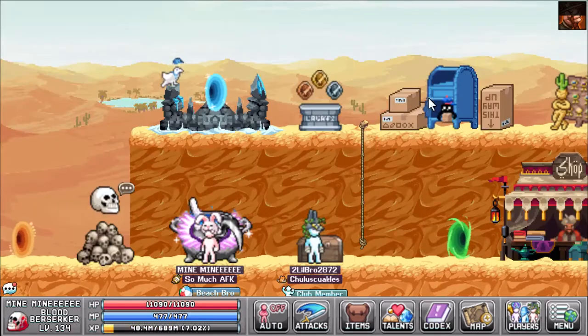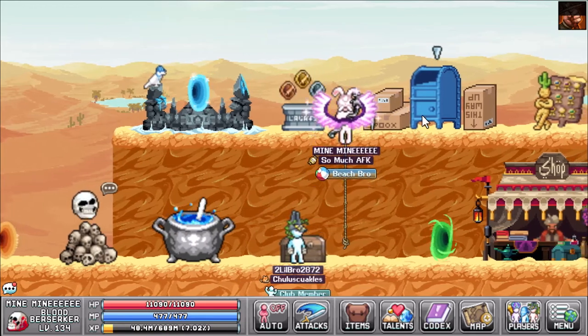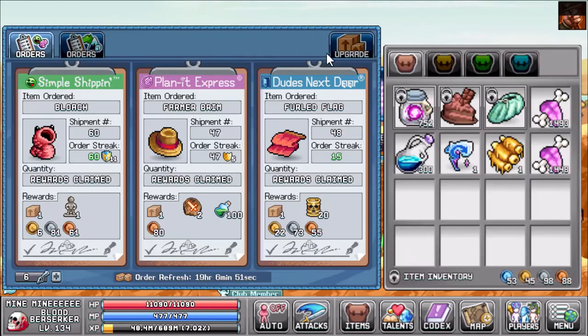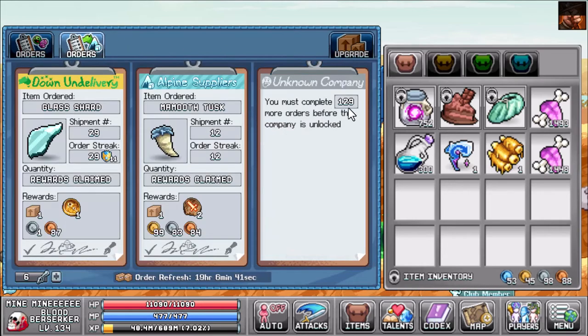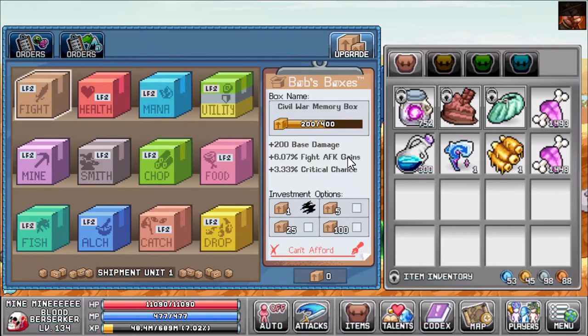The last thing is the post office. There are players in the game with upwards of 16,000 boxes done. I don't even have the sixth company on the block yet. I don't see as much damage from this as from alchemy and the lab, but it was still a huge damage increase for me, so don't neglect it.